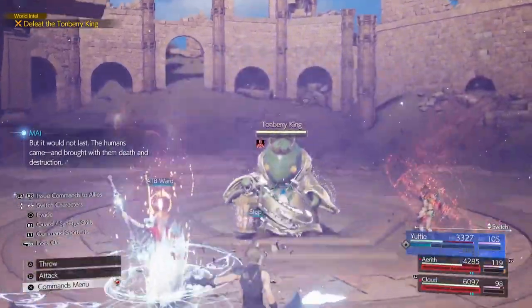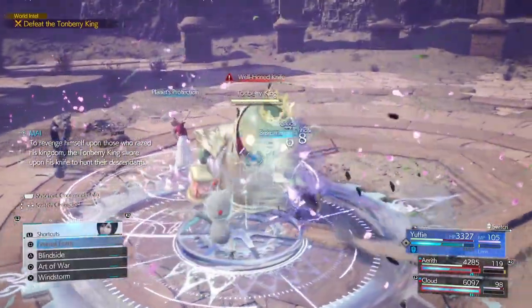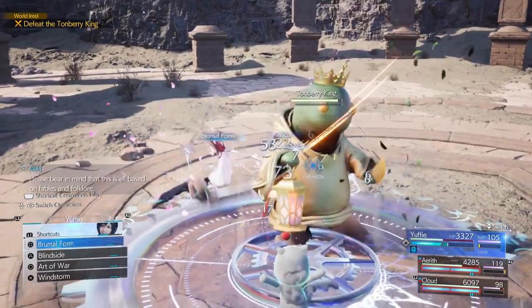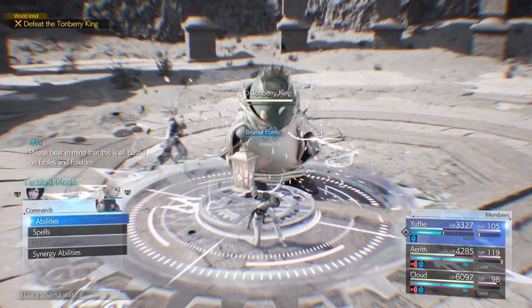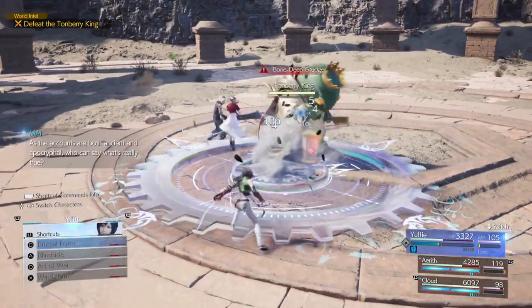As for the gameplay, just put up an ATB ward on Yuffie and cast haste on Yuffie, then have Yuffie spam Brumal Form. That's it — Yuffie spams Brumal Form, she gets ATB for everyone, and you can do anything you want then.